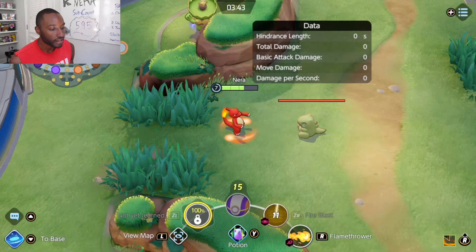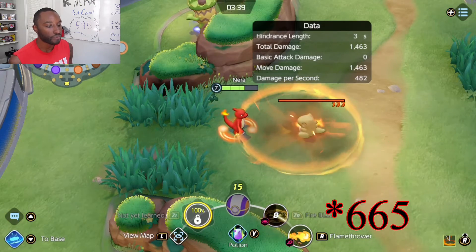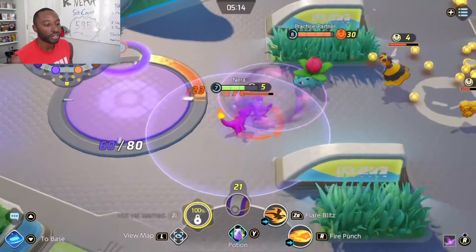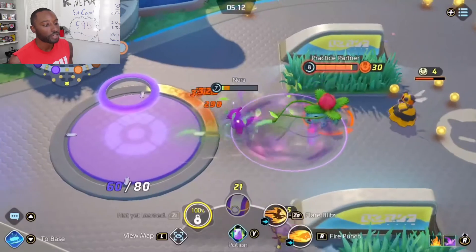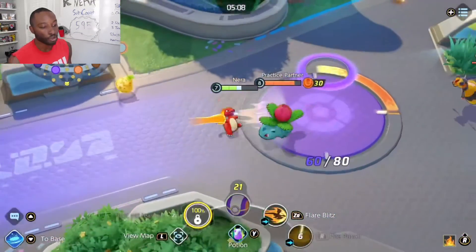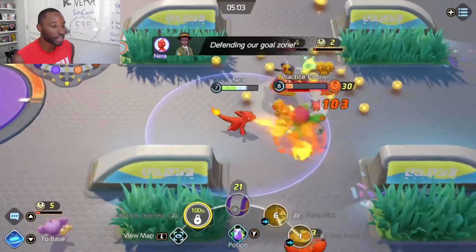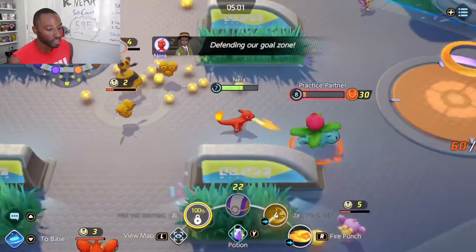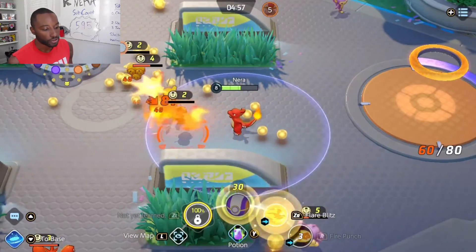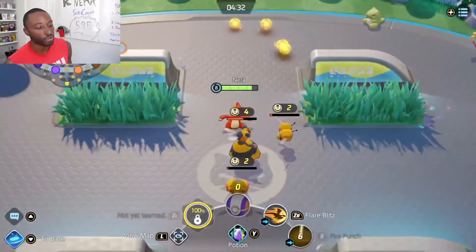With Fire Blast, it does a base of 798, then does about 133 damage times like 5 or 10, so it's pretty useful. Right here, this Ivysaur had me on the ropes for a second, but then I caught him slip and he got too far into my zone. He tried to get away and we hit him with the special move and went ahead and destroyed the Ivysaur.